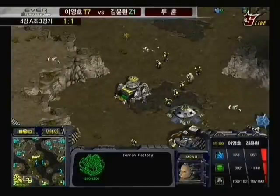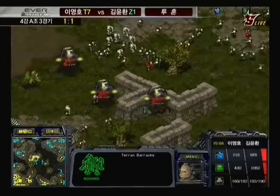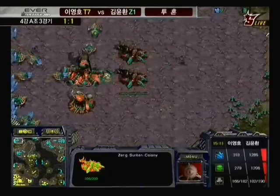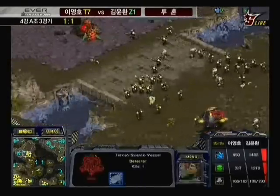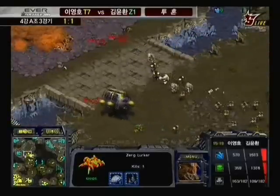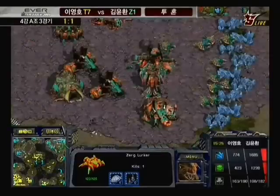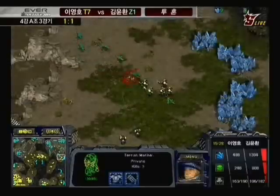Flash has got two starports with control towers pumping science vessels, his racks are up. A decent plague by Calm catches all of Flash's science vessels, and a lone mutalisk could do significant damage to them now. Calm has put a few static defenses in place — he's got that spore colony up in front of those lurkers — but the spore colony gets picked off, keeping those plagued science vessels at bay. He should have kept the lurkers in front of the spore colony, or positioned it a little better.